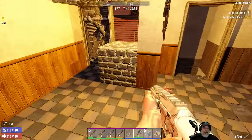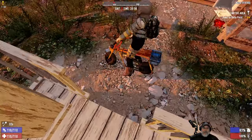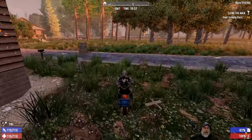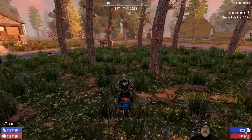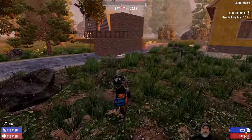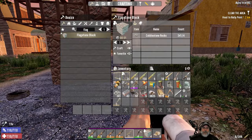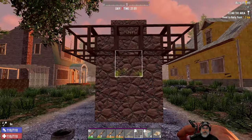Welcome back everybody to 7 Days to Die. I'm an old guy gaming and it is horde night. We have one hour left before the horde night starts. I might have a little bit of iron and got some iron ingots forged, did a couple more things on the horde base, including putting some wood frames around the part I'm going to stand on so that way, in case we do get spiders — which we could on Horde 7 — they can't climb up and get us.